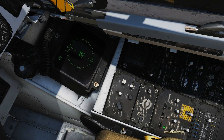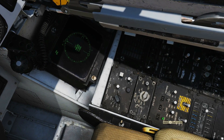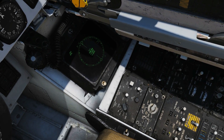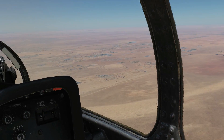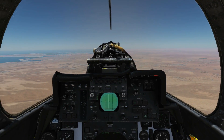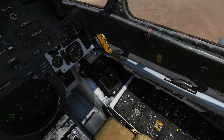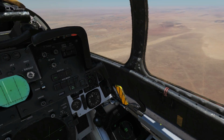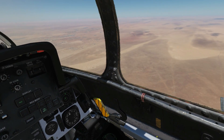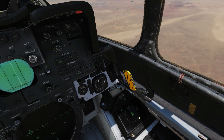With the LAU-138 added, the total chaff count increases significantly. We no longer have 30 — we now have 30 plus 40. The 40 comes from each LAU-138 holding 160 mini-cartridges, which equates to 40 dispense impulses, and they fire simultaneously from both pods. So with the LAU-138 equipped we now have 70 total chaff impulses. Note the counter only goes up to 79, so if you had 60 internal plus 40 external — 100 total — you couldn't display the full count, but it doesn't matter as it's just a display counter.